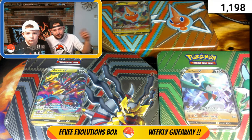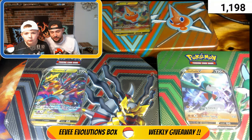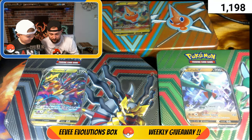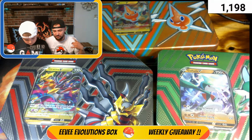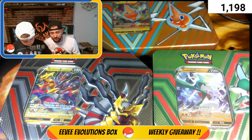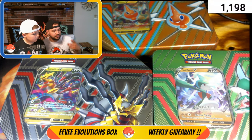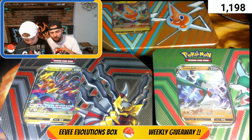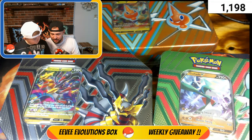Welcome back to the Pokey Factory! Today we got another great video — we're opening Pokemon cards and doing a challenge. We have the three new Hidden Potential tins from Pokemon TCG: the Giratina, the Glade, and the Rotom. We're going to see which tin can get the best hits. Stick around to the end because we're revealing this week's giveaway winner. Let's pop the seals, get the code cards and promo cards out, and get cracking!